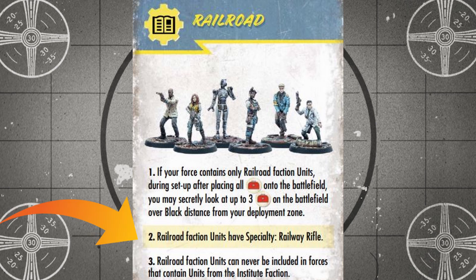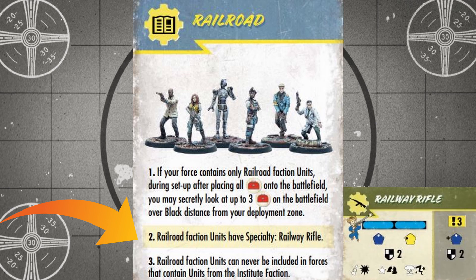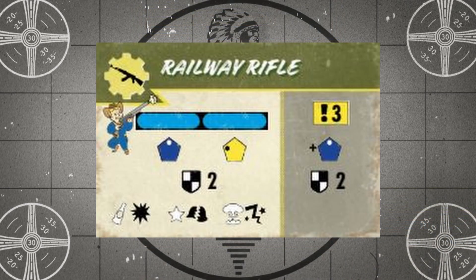For their second rule, all units with the Railroad Faction keyword have a specialty when using their signature weapon, the Railway Rifle. A weapon specialty means you gain a plus two to hit when using that particular weapon, and this buff can significantly increase the combat effectiveness of your Railroad units. The Railway Rifle has a number of special abilities that make it a pretty diverse weapon. With a range of two blue rulers, it has a pretty decent range and grants a yellow armor break die at long range and a special blue effect die at short range.